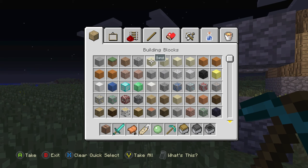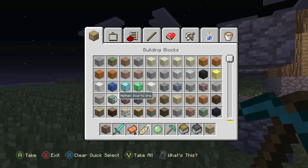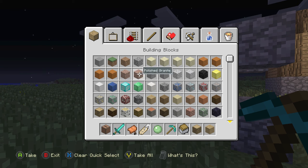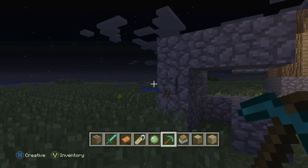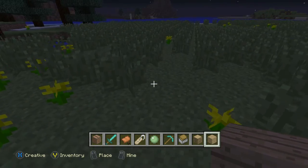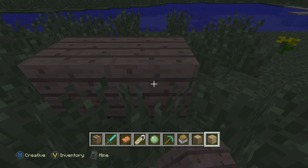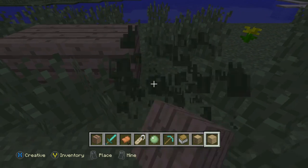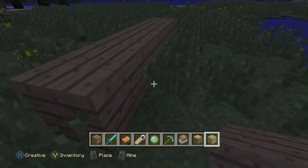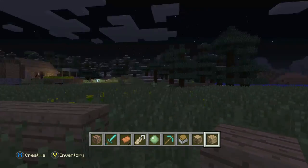Go into creative mode and you'll need to get oak planks and oak wood. We'll start out with that. I'll get the wood planks and build the base of the house right here. Make it about five blocks across — one, two, three, four, five — and you can even make it six if you want a longer house.